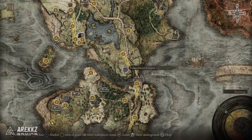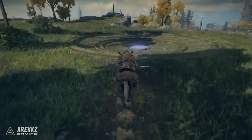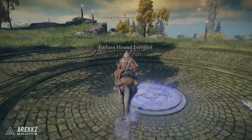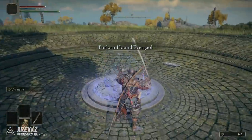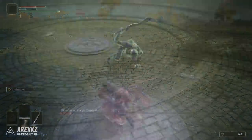To find this, you need to fight the Bloodhound Knight Darriwil. Go to the southern part of Limgrave, find the Evergaol there, go inside, defeat the Bloodhound Knight, and once you've done that you will get the sword.